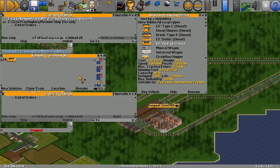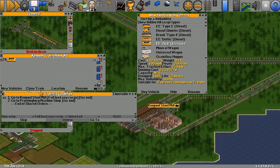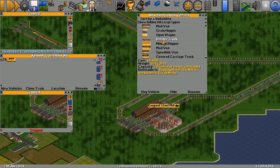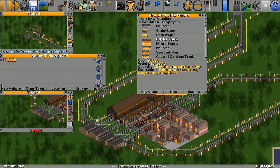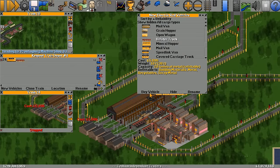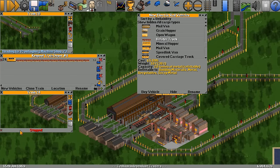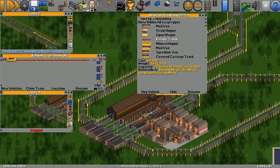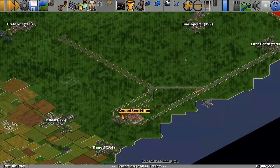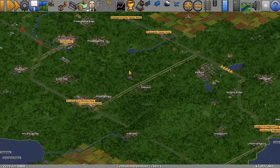43,000 — there we go. We're going to give it the same orders and share them. It needs trucks to shift the steel — well, it's metal coming from here, not steel. Metal's on the list. We'll buy a few vehicles, length five, refit for metal, and make sure it's going to the steel mill first. Everything is fixed now.